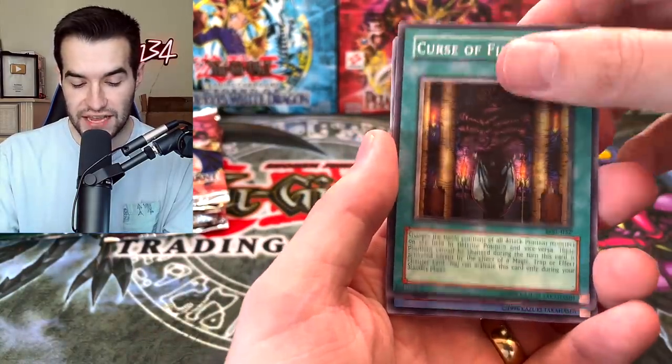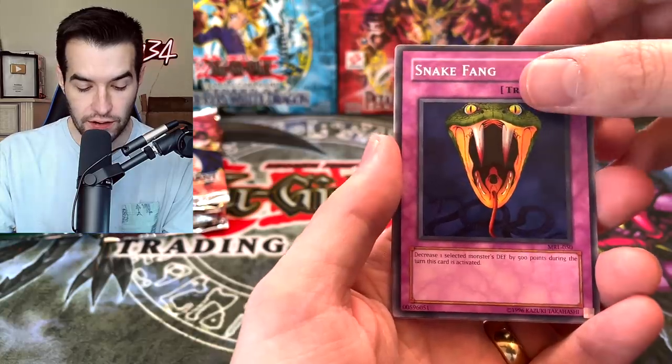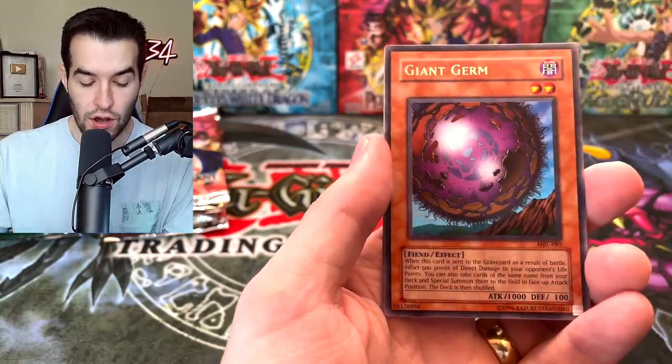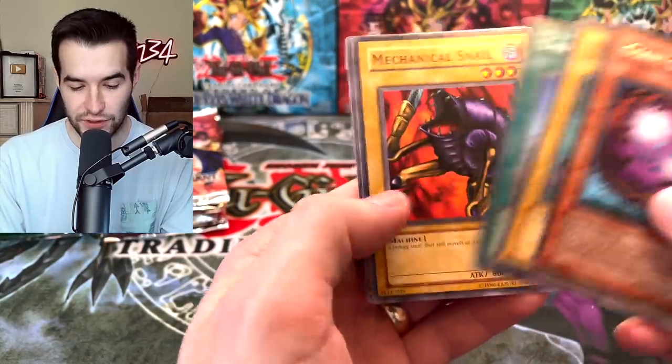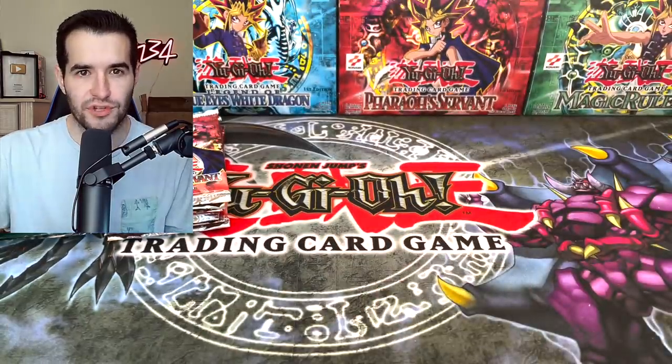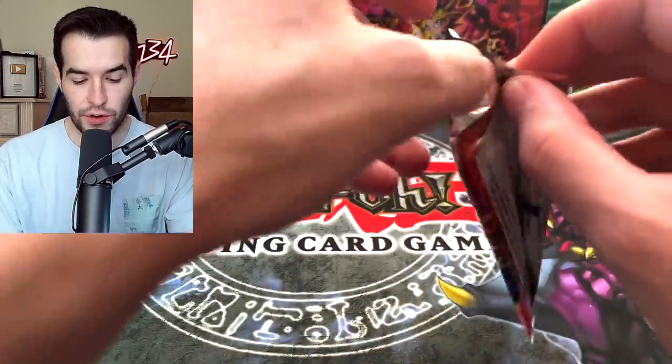Let's see if they can extend the lead. Dark Witch, Curse of Fiend, Crab Turtle. Where's the Hungry Burger? Giant Germ, Twin Longrods, Chorus of Sanctuary, Mechanical Snail, and the little brother of the Slot Machine. Come on Pharaoh's - we're going to need something because right now we are zero for four.